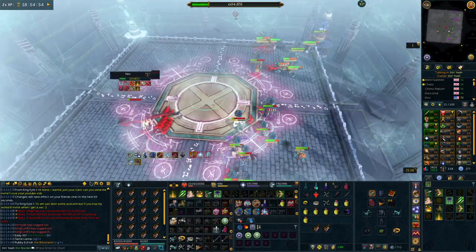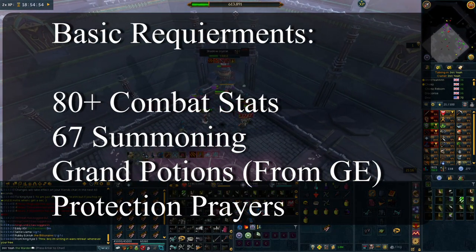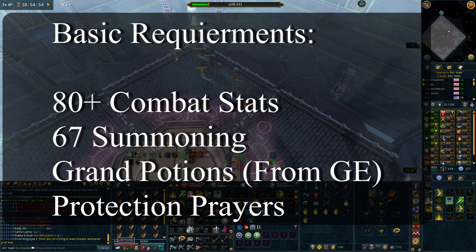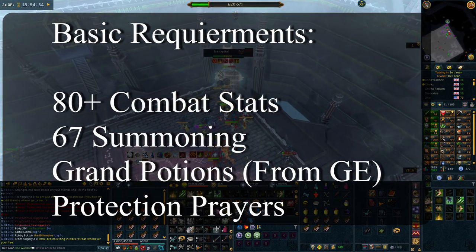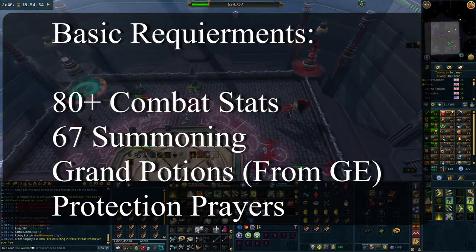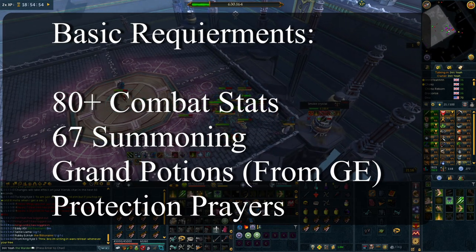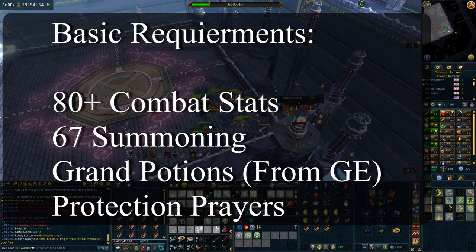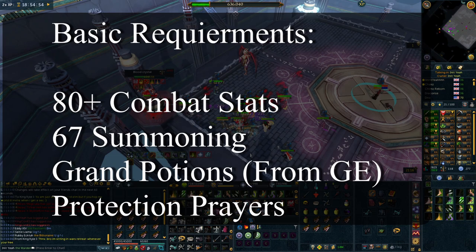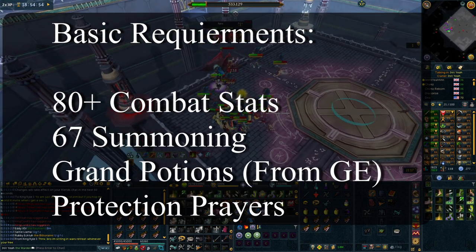So the requirements for this video - you can use 80 combat stats as a base for every single boss. If you have 80 plus combat stats in any style that works at the boss, you're good to go. I'd also recommend 67 summoning, which isn't too hard to get, as this lets you have a decent beast of burden to hold plenty of food. As for Herblore, if you have overloads bring them, but most of you with 80 combat probably don't. You can buy Grand Potions off the Grand Exchange - these are really good stat boosters and you don't need any Herblore experience to make them.